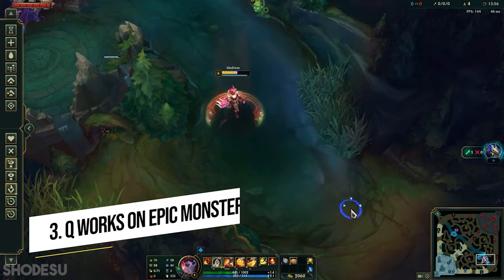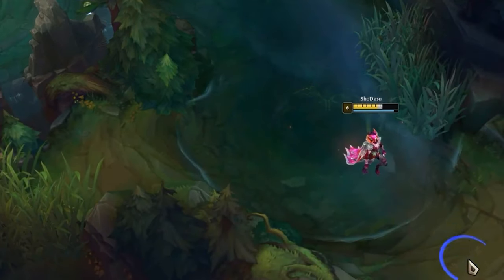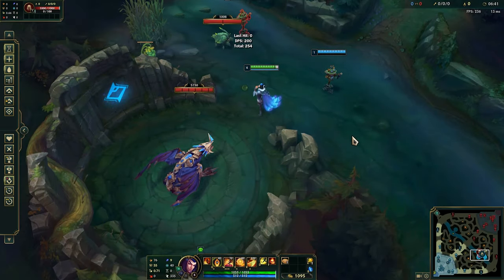The next tip is very simple: your Q actually heals you on epic monsters. So when you're doing drakes, barons, and heralds, remember to heal your jungler or whoever is face-tanking it — it's just a lot of free HP.